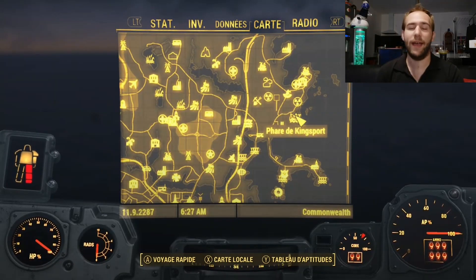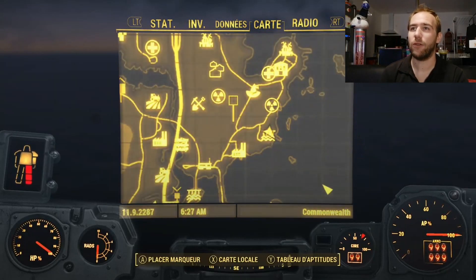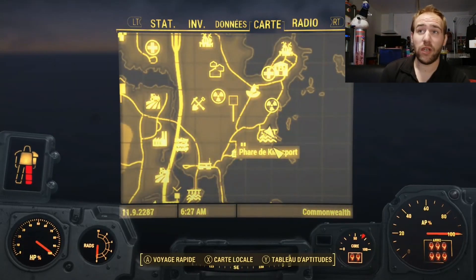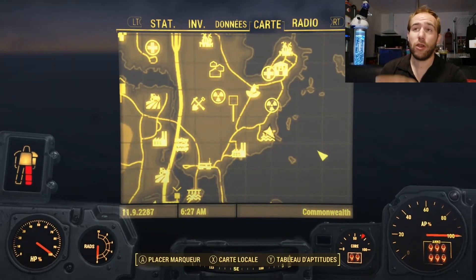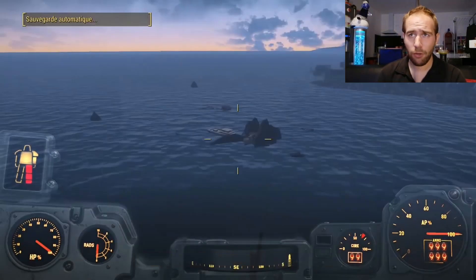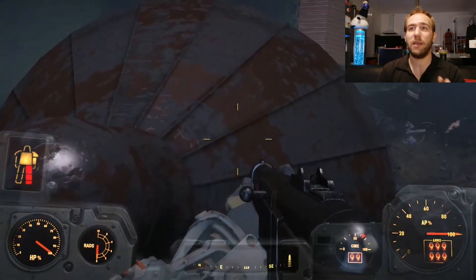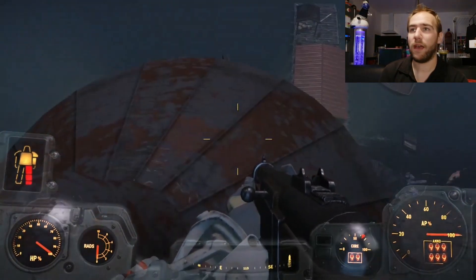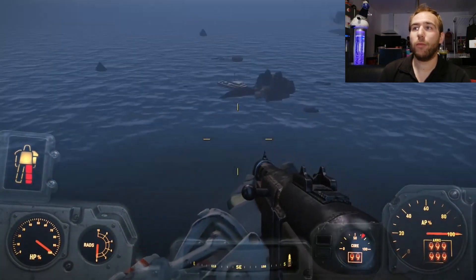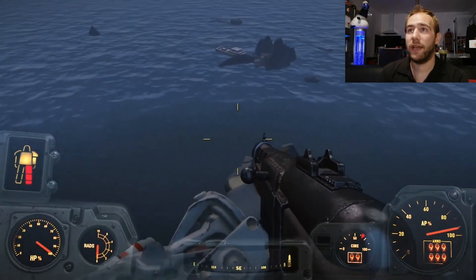Je ne vais pas vous situer par rapport à Sanctuary Hills. Maintenant, on connaît tous un petit peu la base de la carte de Fallout 4. Donc, une fois que vous serez à cet endroit, on va voir qu'il y a plusieurs petites îles sur mon écran. On va commencer par les endroits qui sont à droite. Moi, je me suis carrément posté au-dessus du phare de Kingsport et pour ma part, j'ai un jetpack, alors ça va être plus rapide.